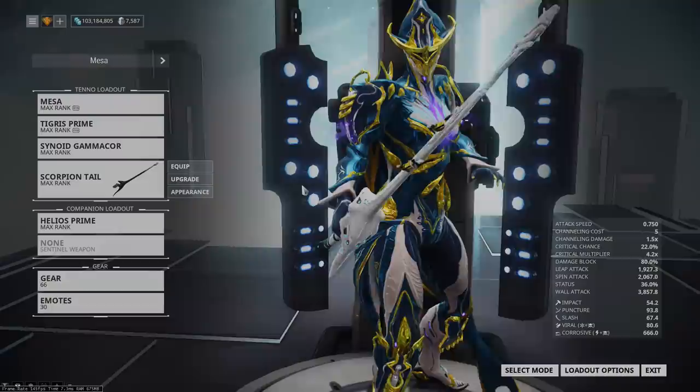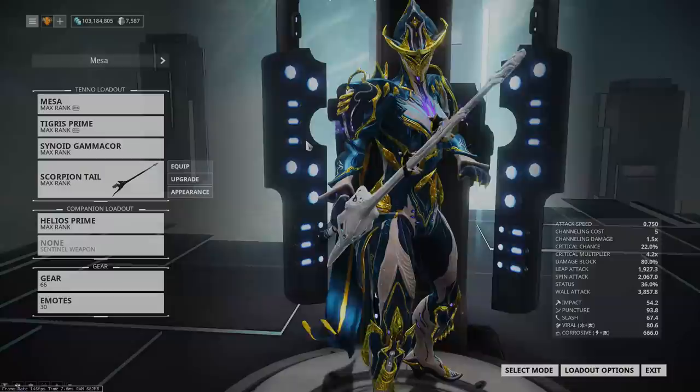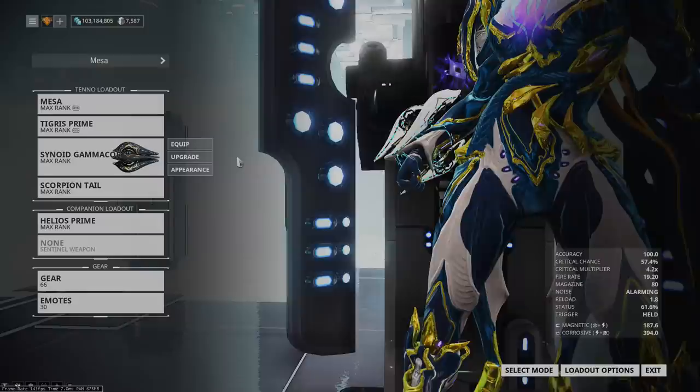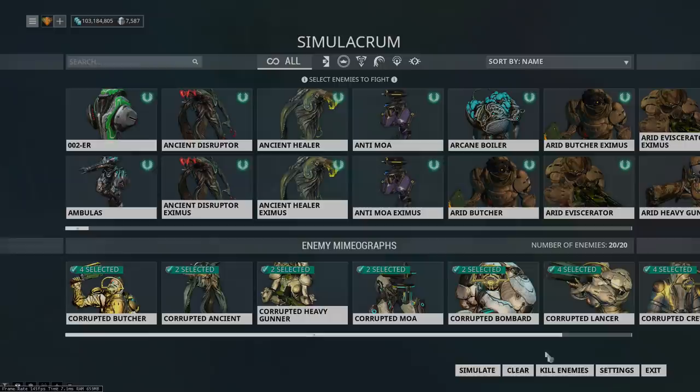There's also a special thing for Mesa's passive where if you don't equip a melee weapon you get 50 extra HP. I instead decided to go with a Zaw that has Exodia Epidemic on it for extra crowd control if needed. Additionally, you want a secondary that deals with Nullifiers — the Synoid Gammacor is incredibly good at that, and as a bonus it has a proc that gives you energy, making it kind of the perfect secondary for Mesa.